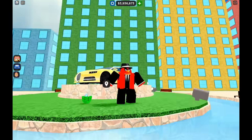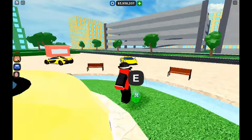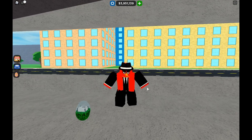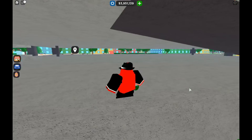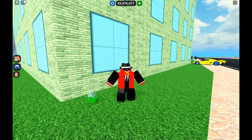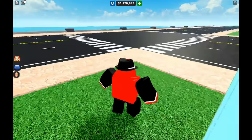Here is where egg number one is, right near this statue — let's claim that. Egg number two is right in the parking garage on the first floor. Here is the third egg — let's go ahead and claim that. It's going to be right near the dock if you come down this street.